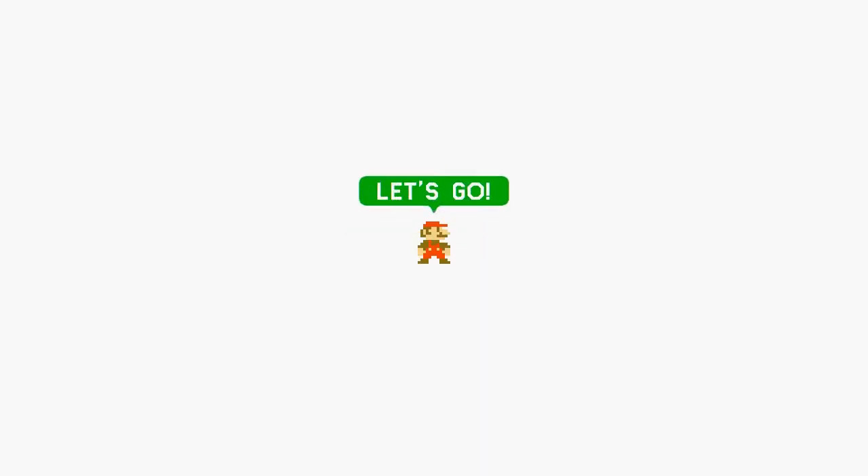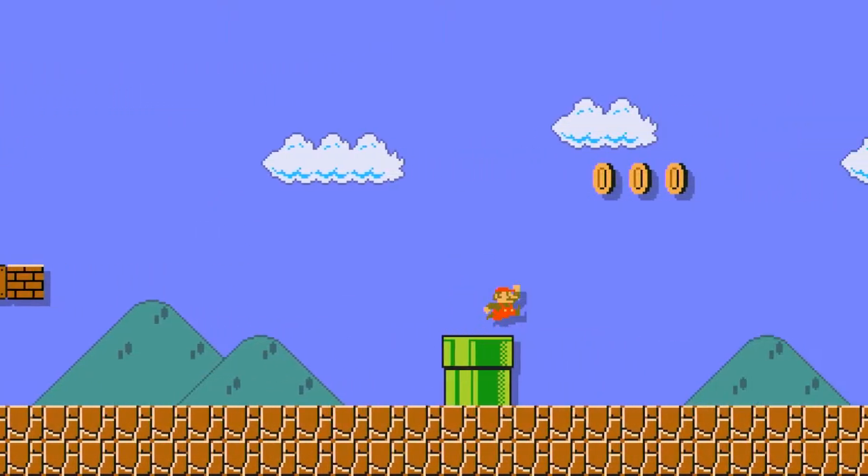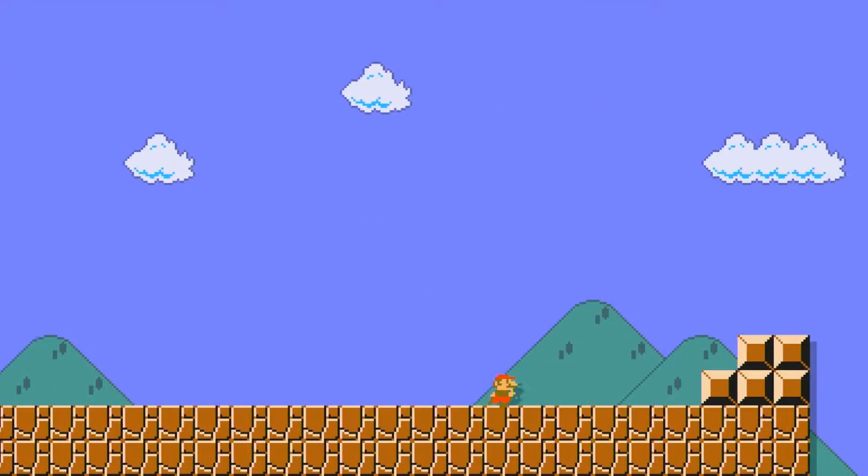Alright, welcome to Super Mario Maker, Pixels! Let's press A and let's go. And we're starting off with the game - let's show our skills here.